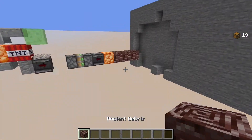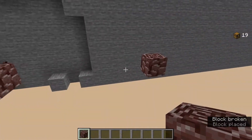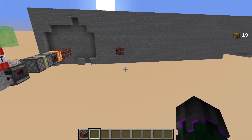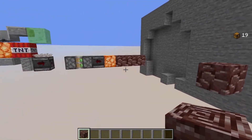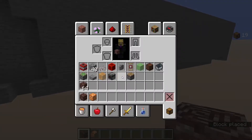So to build this yourself, I'm placing the modules six blocks apart because if you're going to go modular and put these next to each other, you want them to be six blocks apart. That will become more important in a minute when I show you how to combine them. But anyway, you want to start with three ancient debris just like this.